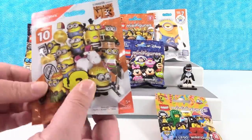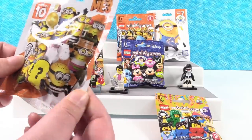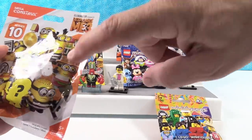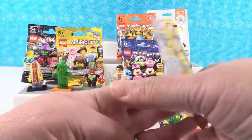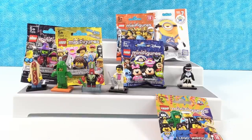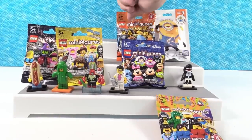Shannon opens Mega Construx Despicable Me Minions Series 10. She would love the fluffy unicorn or the minion with the popsicle and hula skirt — Paul wants the fanny pack one. They open it and get the jailbird minion. Shannon lets Paul open something while she builds the jailbird, noting these figures take a little longer because you have to take the arms off to get the outfits on, then put the arms back.